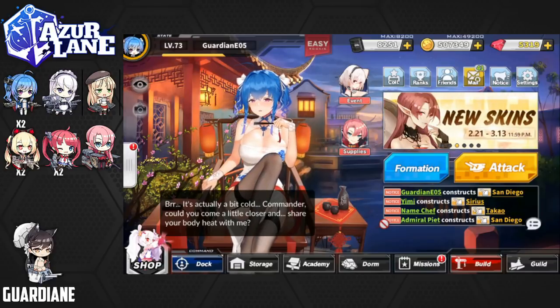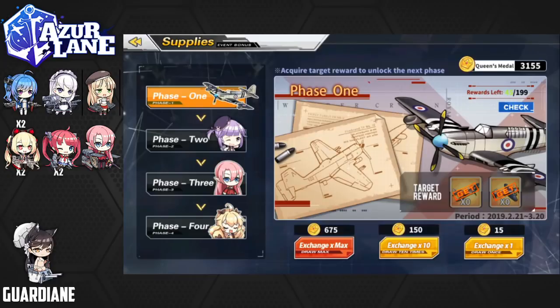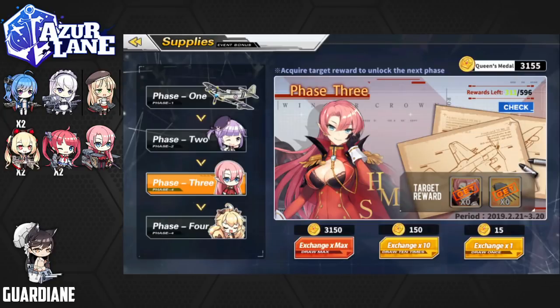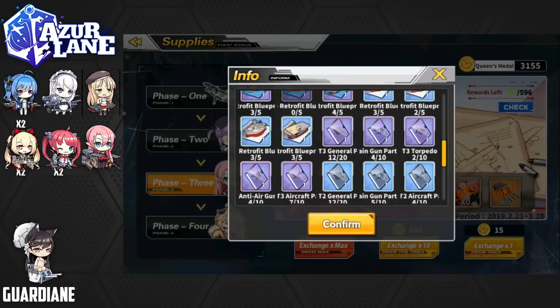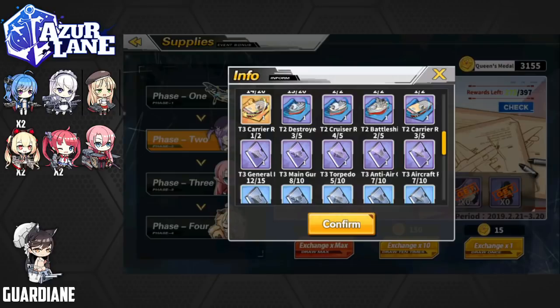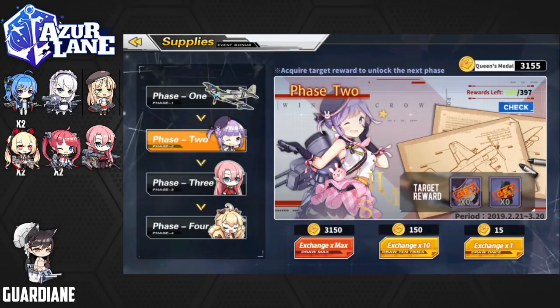So that's going to do it. Let's do a quick recap of the Winter's Crown event itself, just to round out the rest of the event from the supply shop and the lottery. We got all of the event ships — we got Matchless, of course, and we got Duke of York as well. Those are the high priority targets. We've accumulated all these Queen's medals that I just haven't burned because we got our primary targets, including the dorm items. So I guess what we might do is just burn the rest of these Queen's medals in the hopes of getting the gold bullin. In Phase 2, I got Matchless relatively early and I didn't get many of the retrofit blueprints, so maybe we could do that. Let's go ahead and burn these right now — let's do 10 at a time.